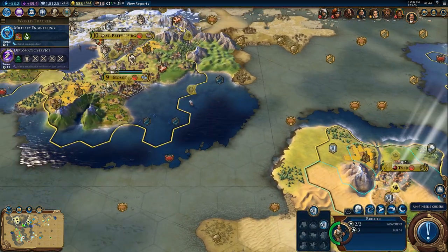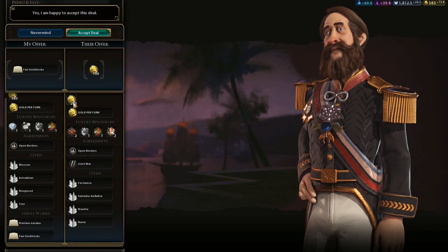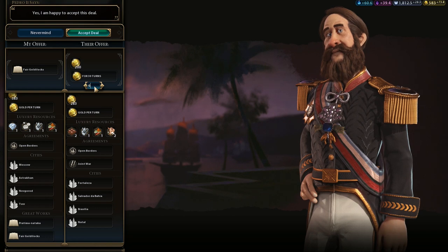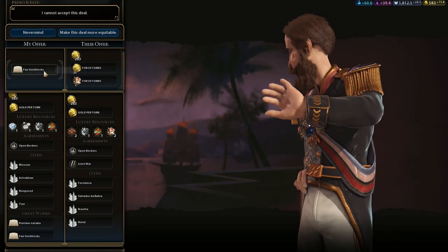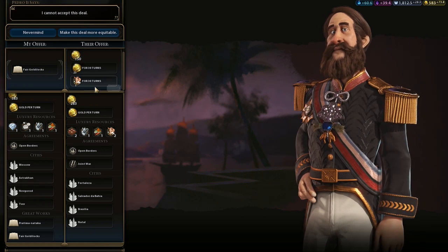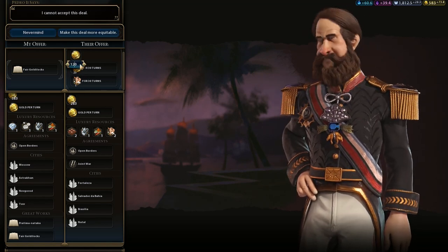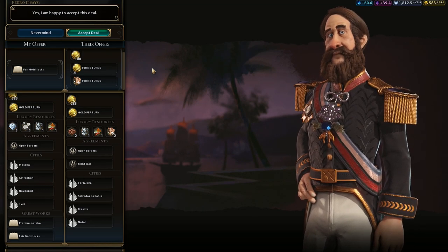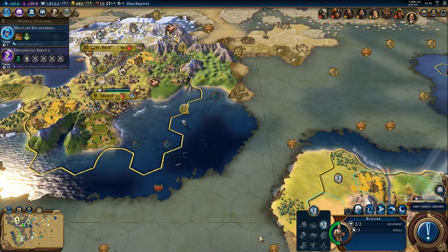I could totally sell another great work and just pop the great writer. How much would Brazil pay? Probably quite a lot. He will pay a lot — there's no way this is intended. The AI seems to value great works way too much. This was also a problem in my press preview build and it's still the same. This really needs to get adjusted. But hey, he's willing to buy it. I've got a great writer waiting, I can use the gold, I don't need that many great works of writing. Screw it, we'll go for it.